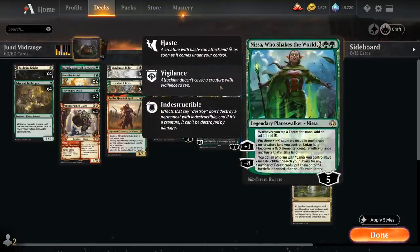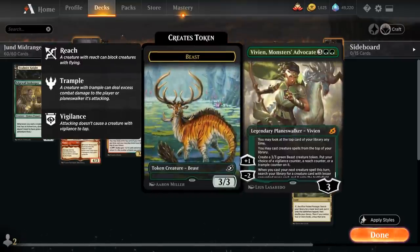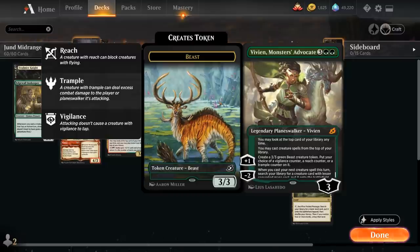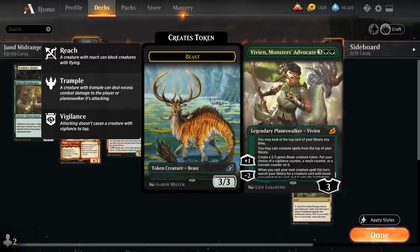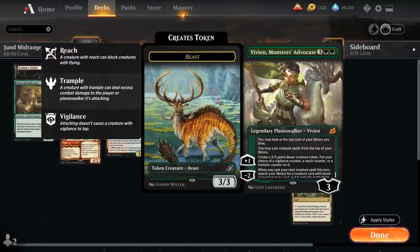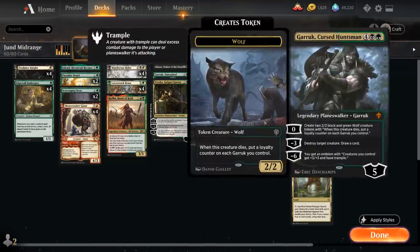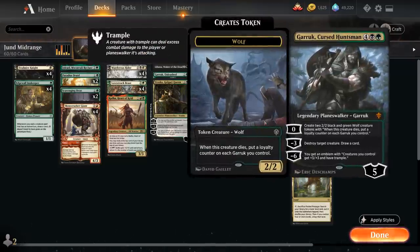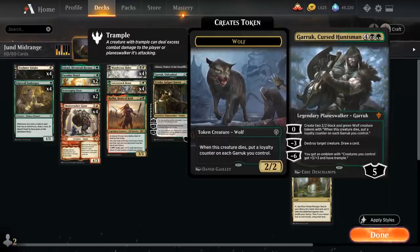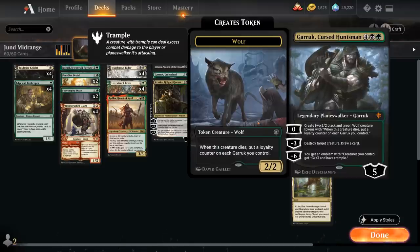We've got Nissa, Who Shakes the World, which can produce a lot of additional mana and turn our lands into 3/3 creatures. We've got Vivien, Monsters' Advocate - since we've got a ton of creatures in the deck we can play off the top with the passive ability, make Beast tokens with Reach, Trample, or Vigilance with the plus 1, and the minus 2 can search up additional creatures. Topping off our curve at 6 mana is Garruk, Cursed Huntsman - can make Wolf tokens with the 0 ability, destroy a creature and draw a card with minus 3, and the ultimate gives all our creatures +3/+3 and Trample permanently.